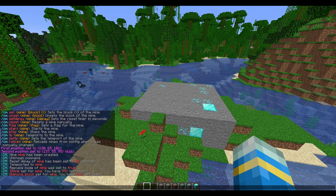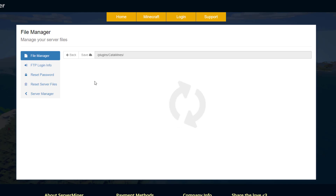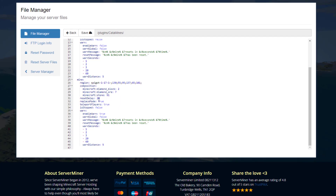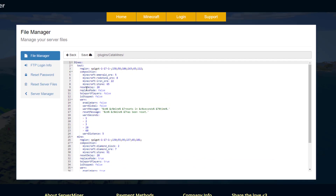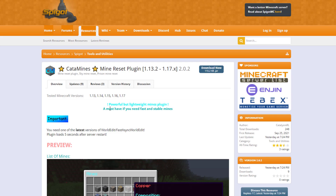Let's jump into the config file and see what we can do in there. Here we are in the SM panel's control panel — there is a single YAML file. This is literally where everything is saved: here's the first mine I created and the second one we just created. It's got all the blocks, the delay, the different modes, and the warnings — like how often players get warned before it resets. It's much easier to do all these changes in-game, but you could change them in the config if you wanted.